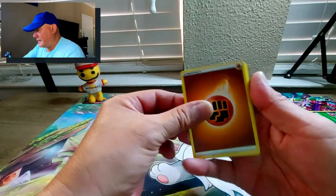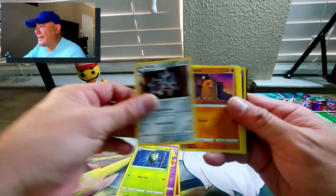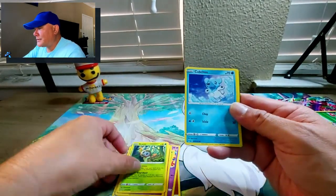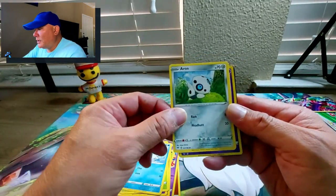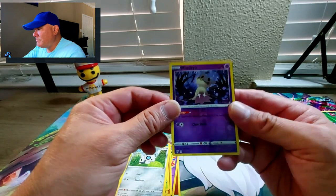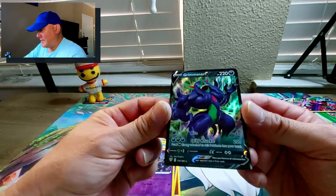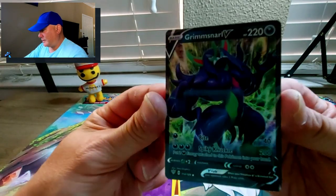Darkness Ablaze pack - fighting energy. Dedenne, Dartrix, Clang, Diglett, Jigglypuff, Rowlet, Kubfu - never got the shiny of that one in Pokemon GO. Arcanine is the reverse holo, and the banger is Grimmsnarl V! Wow, good artwork on that - look at that!